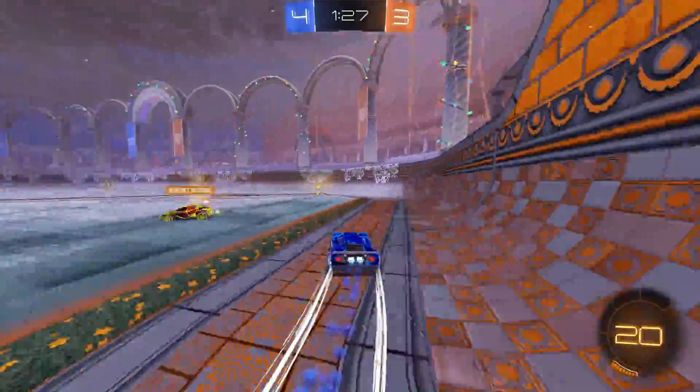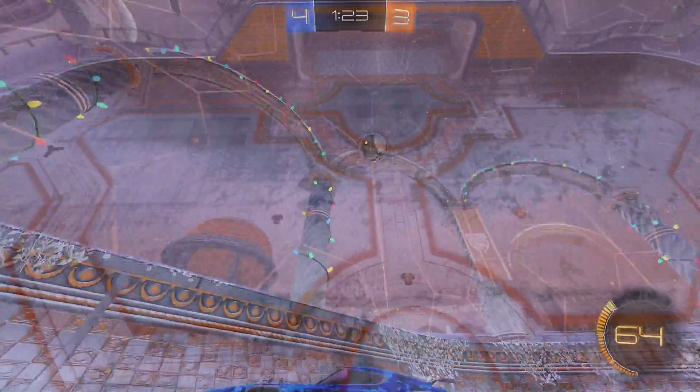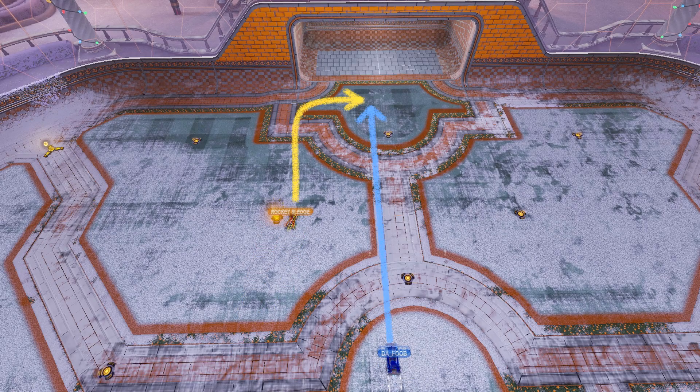This once again relies on recognizing that you have time to move away from the ball, or at least make a longer rotation. This guy obviously expected me to turn into the net, as most players would in this situation. Instead, I turned the opposite way which causes his lead to fail and him to not be in position for the pass.